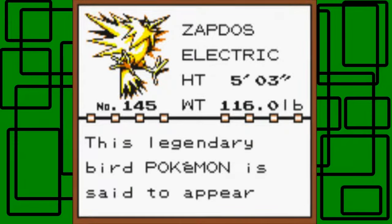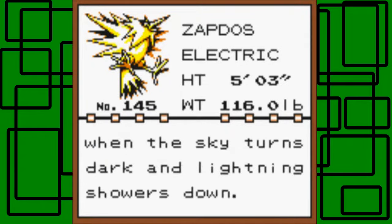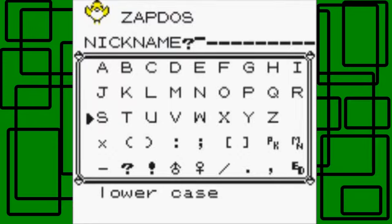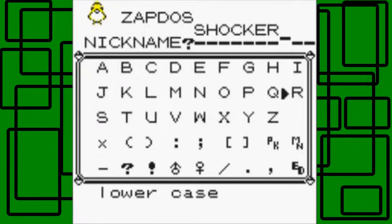New Pokémon — Pokédex data added for Zapdos. Zapdos is an Electric Pokémon, five foot three inches tall, weighs 116 pounds. It's number 145 in the Pokédex. This large Pokémon appears when the sky turns dark and lightning showers down. Let's name it — Shocker! Yeah, Shocker, I like that.